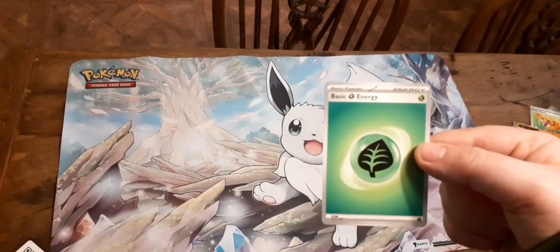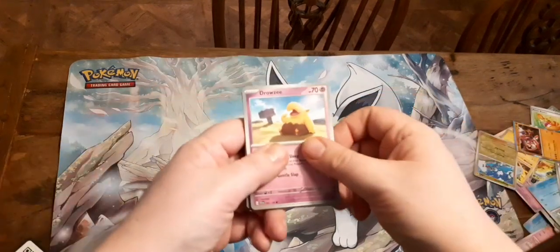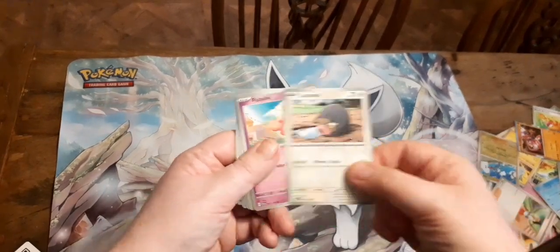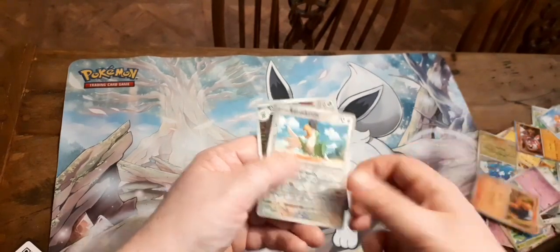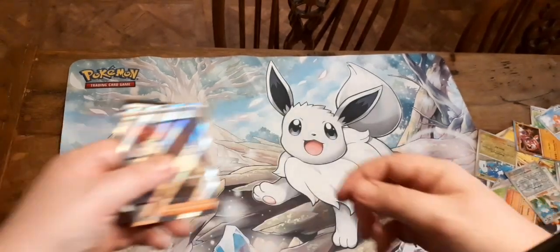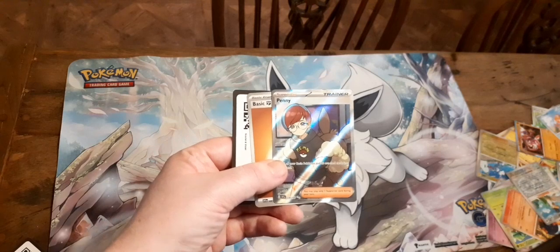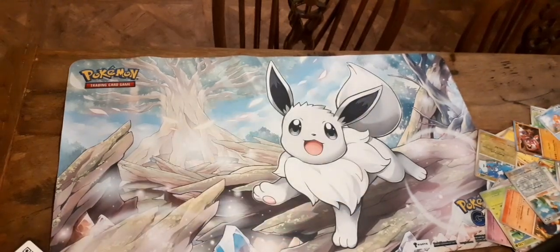So as you can see, even the energies have changed. We've got Drowzee, Munna, Lechonk — love Lechonk — Fuecoco, Tatsugiri, Torkoal, Squawkabilly, Scovillain, and our first trainer pull: Penny, from the Team Star storyline. So that is our first trainer pull.